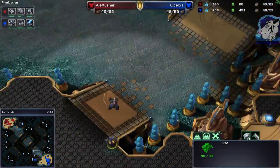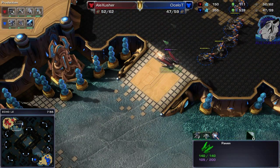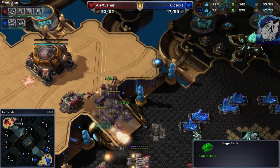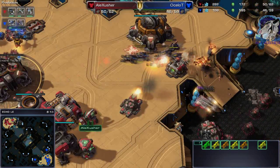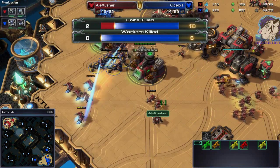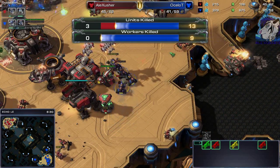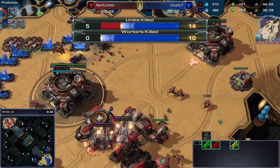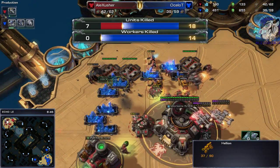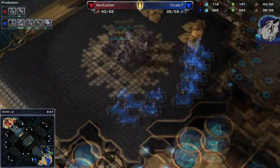I don't know if his build is good versus banshee. There it is — I'm moving out. I see the hellions and he's moving in, dropping the tank. Blue flame just finished. It grills through the marines there, and all those SCVs are under attack now — 6 gone so far, 8 in total. He's getting a command center behind that — a sick command center behind that. 10 SCVs down so far, 11, 12, 13, 14. 14 SCVs — that was huge. But he wasted a lot of his army, and now the counter-attack will happen.